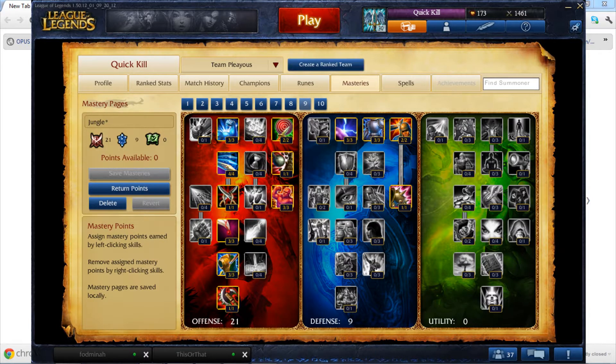For masteries, I go 21-9-0, ignoring Deadliness and Lethality, focusing on Bladed Armor in the defense section. The 9 points in defensive masteries makes me tankier in the jungle and therefore more durable for ganks. However, I find that 21-0-9 works just as well, giving more movement speed, increased red duration, and extra energy along with flash cooldown reduction. If you find that your team is lacking in tank or off-tank, then going 9-21-0 works best — grabbing cooldown reduction because Lee works so well with CDR, and Indomitable combined with Summoner's Resolve over Honor Guard because of the early game advantage it gives Lee, and Lee's early game is crucial to his success later on.